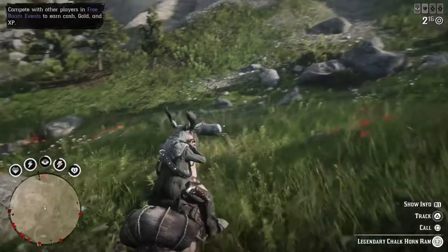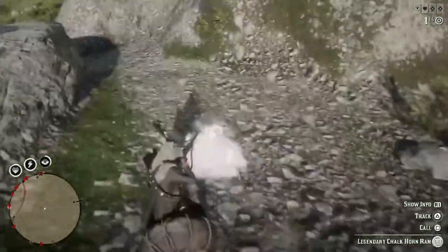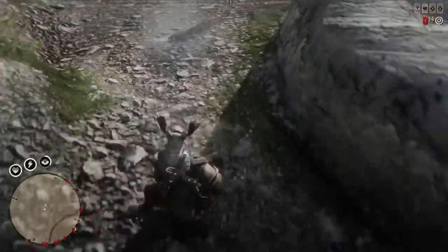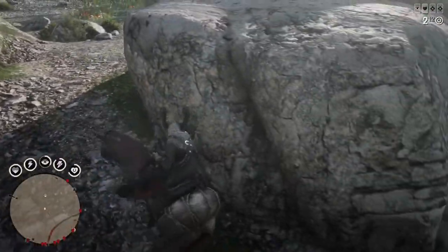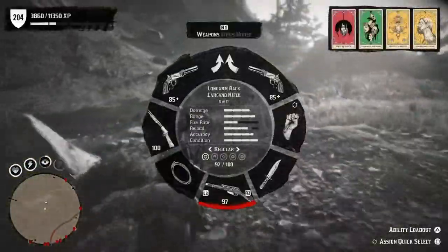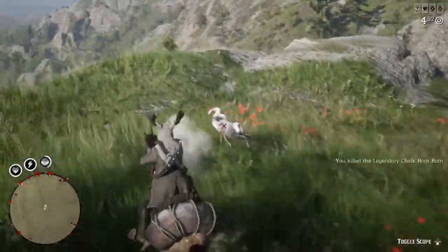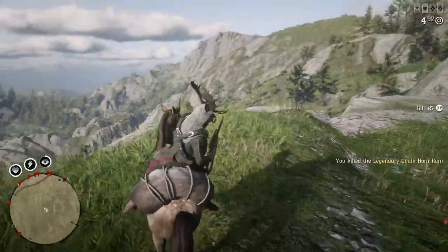Typically when I'm looking for a legendary animal, I only do one run through their territory every hour or so, or anytime I switch sessions. I've found that if I don't find the animal within about a minute of riding through its territory, I'm probably not going to find it right then and I should just go get something else accomplished. This interval works for me, but feel free to ride around to your heart's content.